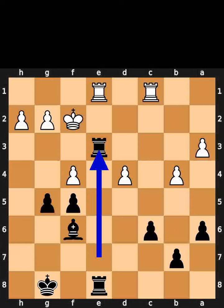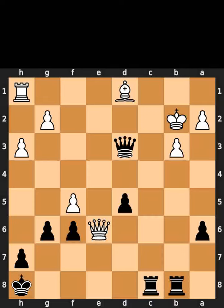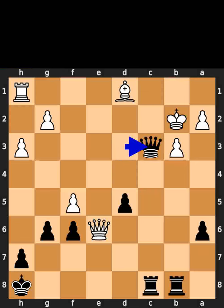Black takes the bishop on e3 using the rook. White takes the rook on e3 using the rook. Black takes the pawn on d4 using the bishop. Black plays queen to c3, check.